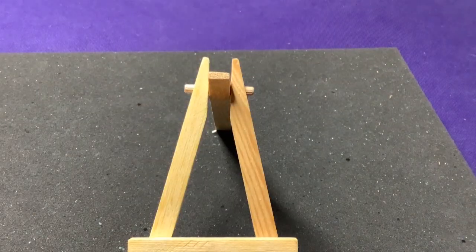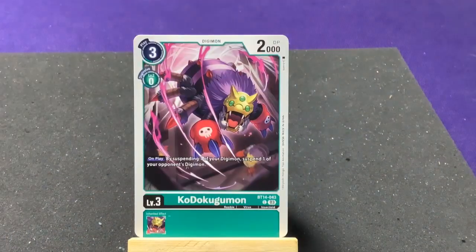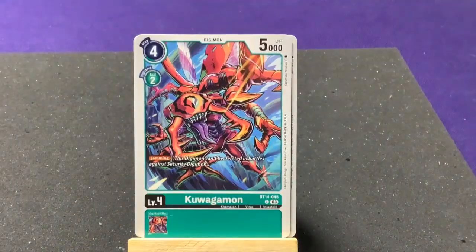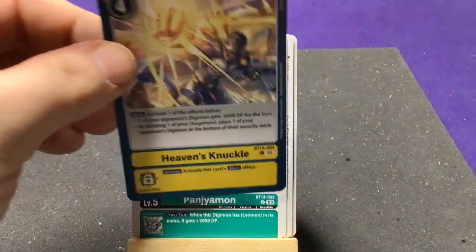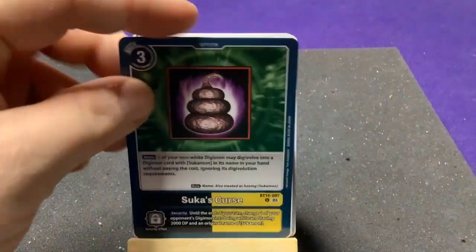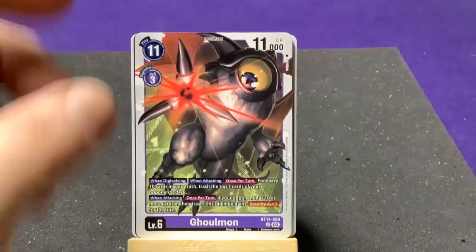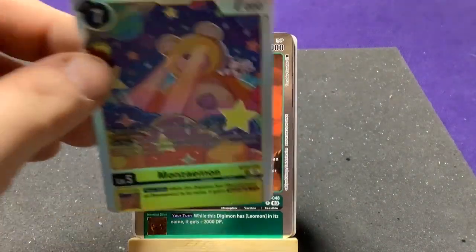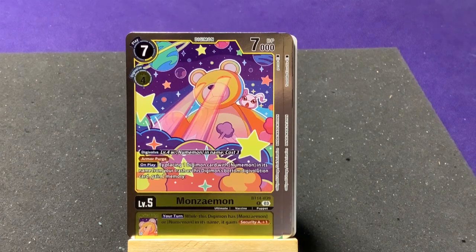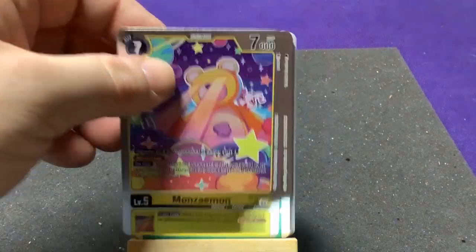Next pack: Kuwagamon, Vadamon, Gazimon, Kuwagamon, MarineDevimon, Tangimon, Heaven's Knuckles. Uncommon: Togemon, Circus Curse, and another Ghoulmon. Our first rare is another LeoMon — always fun — and another MonoZumon. Could have been five if I didn't already have 18 of them!